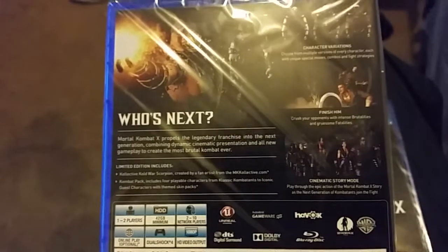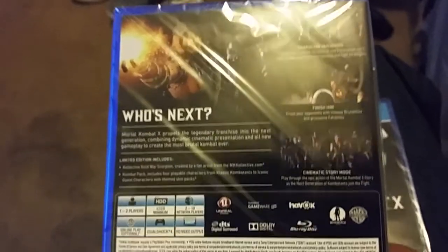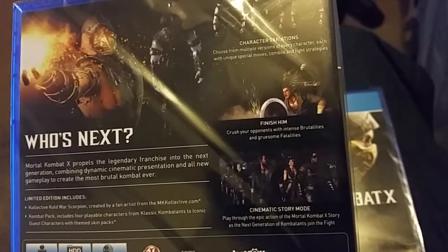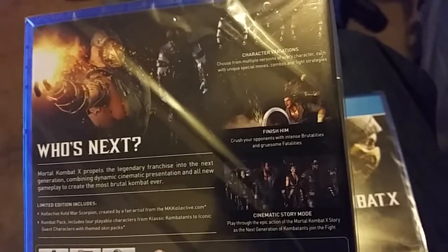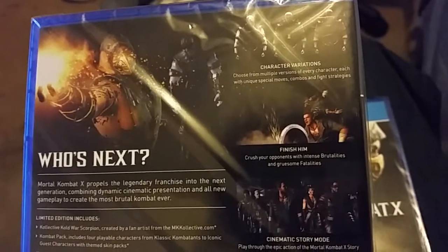They don't all come right now in the pack, but you do have the combat pack which comes with all four of those guys. When the release date for those downloadable content characters is made available, you will get them free of charge. The game features a cinematic story mode, and you can finish him, crush your opponents with intense brutalities and gruesome fatalities. The brutalities on this one aren't like the ones on Ultimate Mortal Kombat 3 where you had to input like 11 button presses. These are enhanced moves your character already has, and if done with certain conditions met, the opponent gets killed instantly.